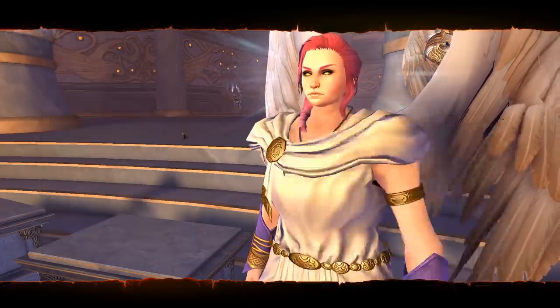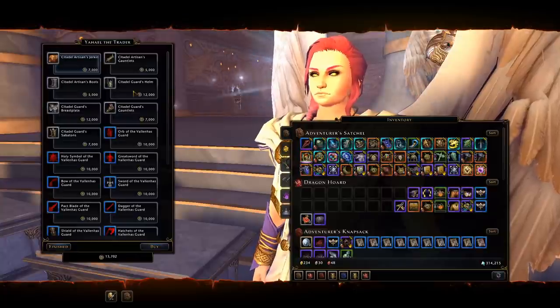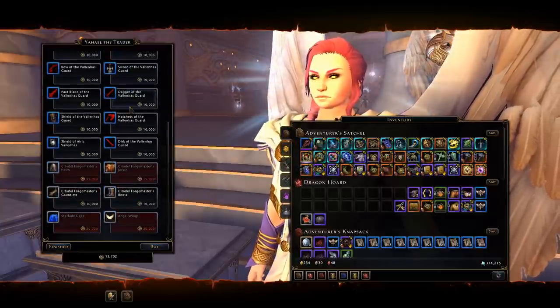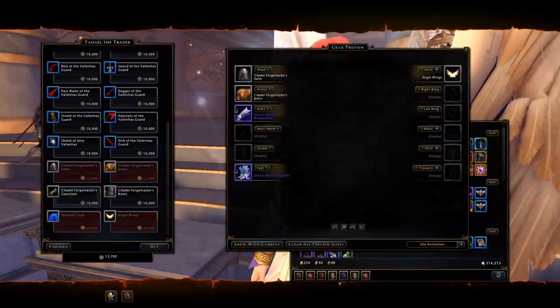There's nothing extra in the hunt lures or in the equipment tab. However, in transmutes we now have a few more extra items — including a new fashion set, which is how I am equipped right now.